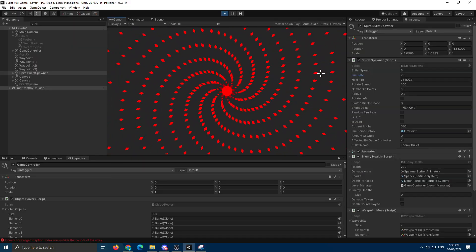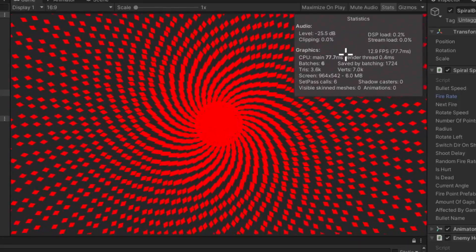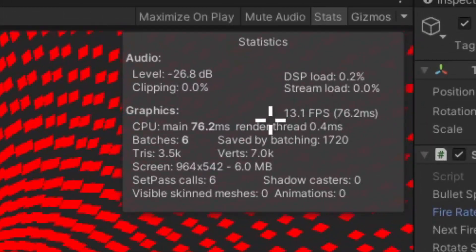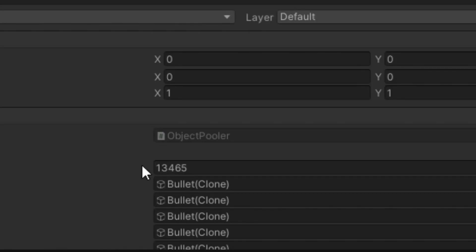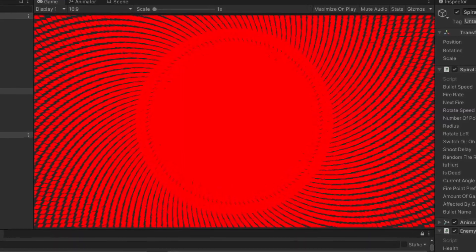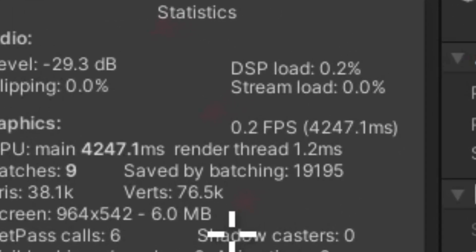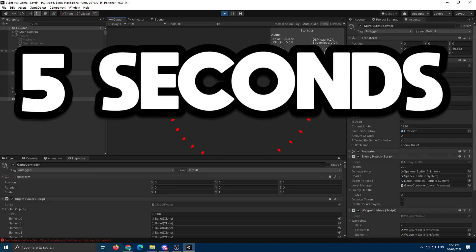I continued to add more and more bullets, increasing the fire rate and number of bullets shot, and the game started to drop in frames. After a while, I finally reached 10,000 objects, and there were so many bullets that the screen was almost solid red. At 20,000 bullets, they weren't even rendering anymore, and my FPS had dropped to 0.2 FPS — that's like 5 seconds per frame.